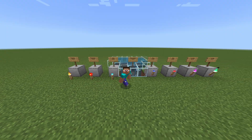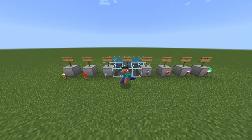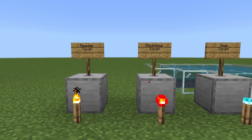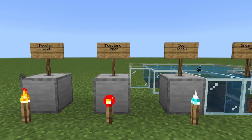You are here because you want to learn how to get all the different types of torches in Minecraft. Regular torches, redstone torches, and soul torches you can access just by pressing E and searching for them in your inventory. Now we're going to move on to underwater torches.